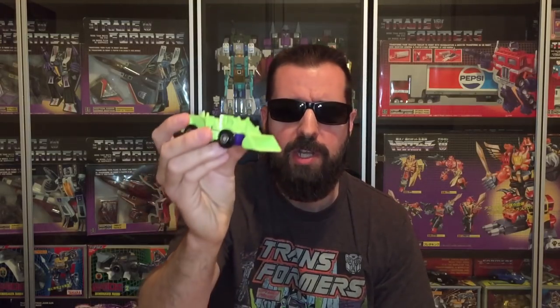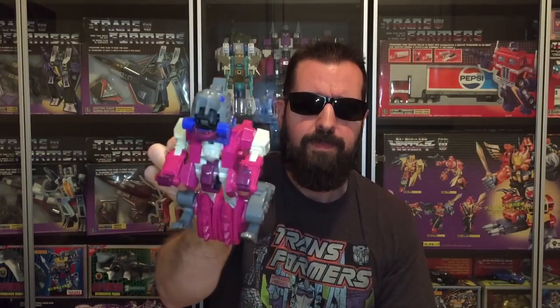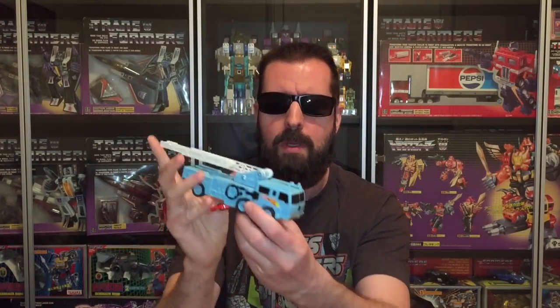Got a couple of G1 Constructicons: this is Scrapper, and they've actually got another Scrapper here — I'm assuming it's two collections that just got folded in together. Here's one of the G1 Monster Bots: this is Grotusk. I did see, I believe, one of the wings in that parts bag that I showed at the beginning of the video. I'm hoping this one's complete — I know it's a fairly costly figure to find nowadays. G1 Hotspot from Defensor. At a glance, this just looks like a pair of binoculars, but if I'm not mistaken this is — I'm betting it's a knockoff, but there was a micro-change figure called Scopeman, so I'm pretty sure that's what this is.